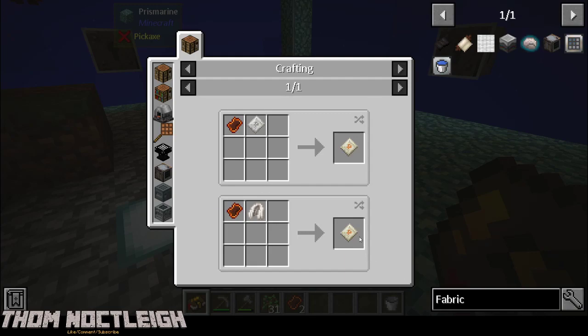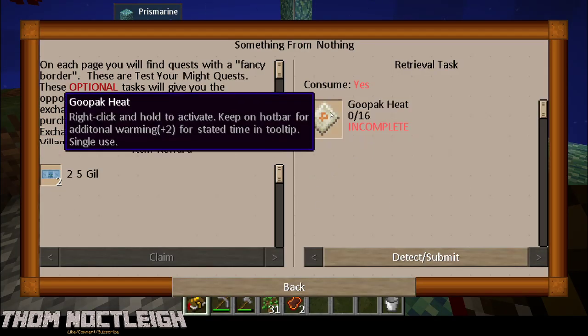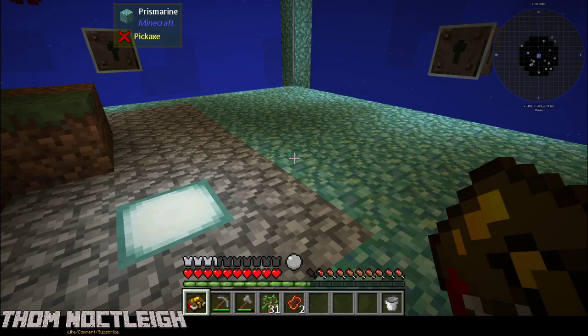Goo Pack Heat - I wonder what this does. Oh, that was cool - you could click on it. So we're going to need 16 Goo Packs, and it requires one Magma Shard. I don't have Magma Shards - I only have two and I need four.